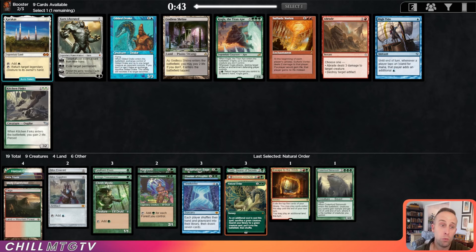Ooh, Karakas. No, I think I need to get some more top-end beaters. There's even an Abrade. I think Kogla is the pick here — just ramp into a 7/6 beater that destroys artifacts and enchantments and fights when it comes into the battlefield. We can't have all ramp and no payoff.